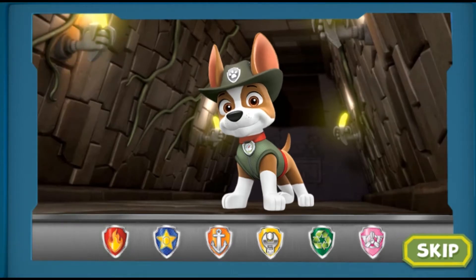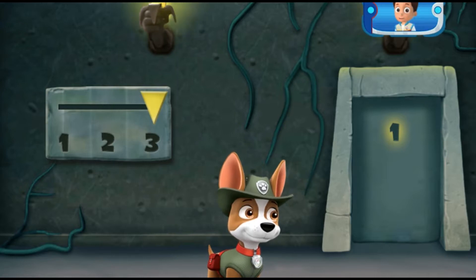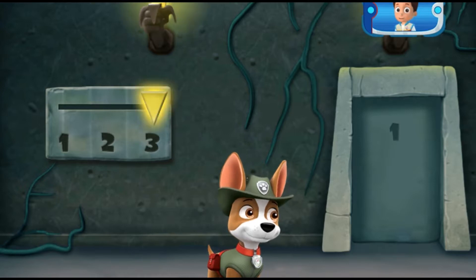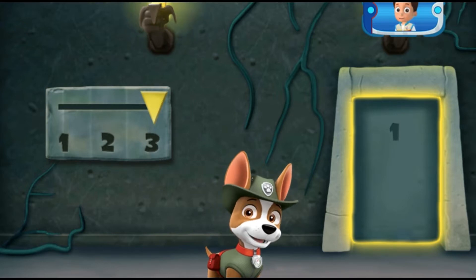Getting closer! Almost there. The golden banana is behind three locked doors. This code on the door will show you how to unlock them. Make each part match what's shown in the code and the door will open. Click the number that matches the one in the code on the door, then click the door when you think everything matches.